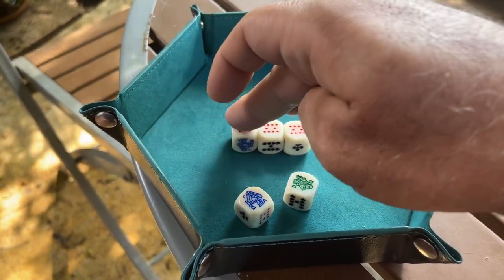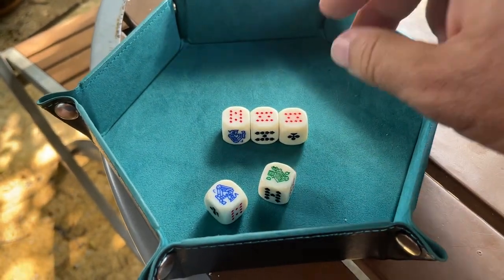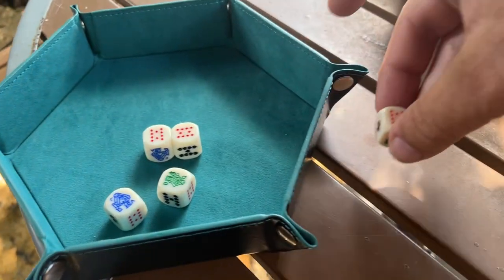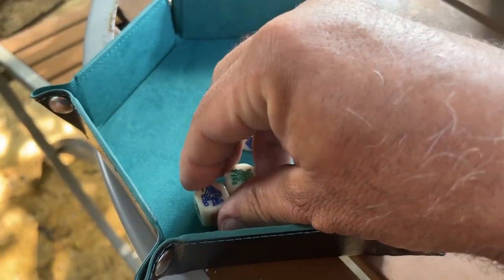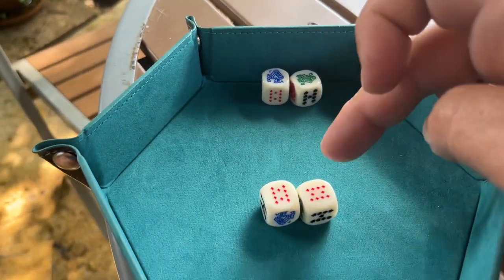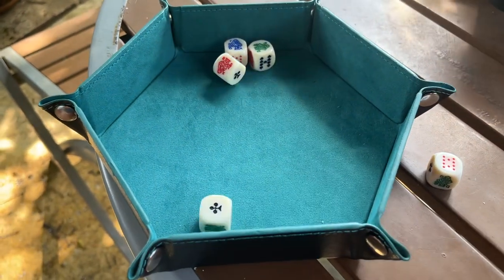One rule is: if you roll three of a kind, four of a kind, or five of a kind — like in this case — you have to permanently set one of these aside. The singles get set aside, but they're still in play. In that case, we have the queen and the jack. But the pair has to be re-rolled.